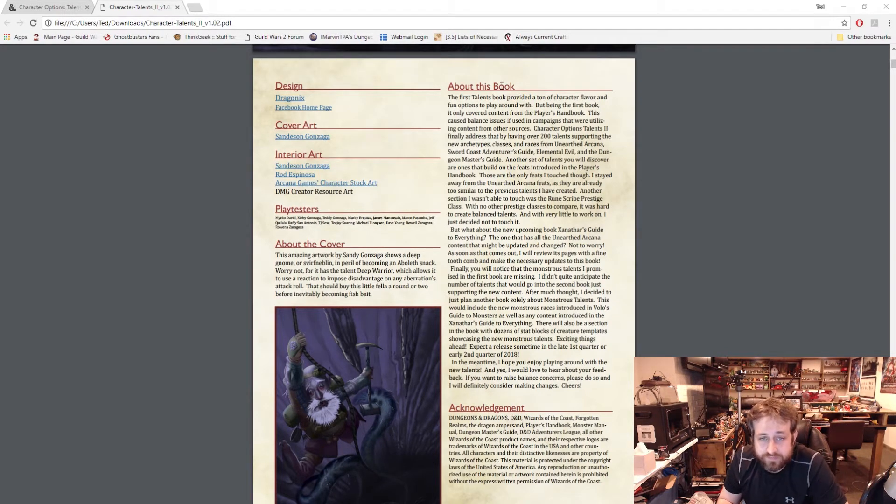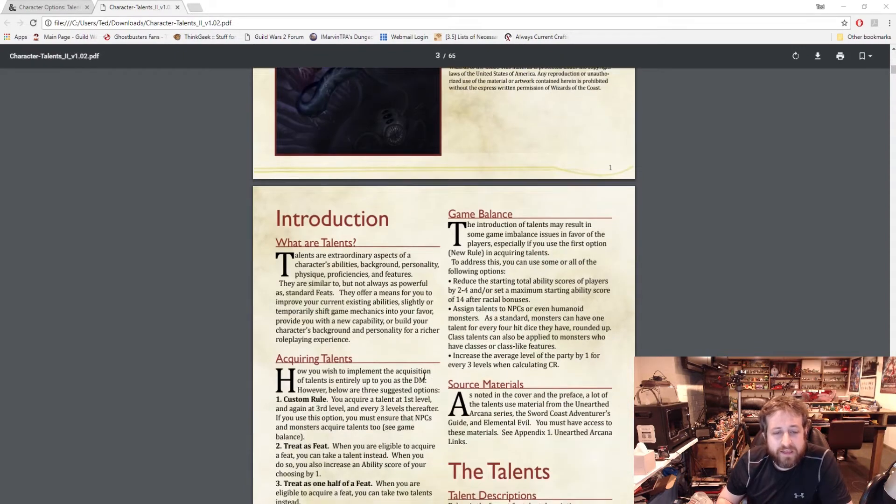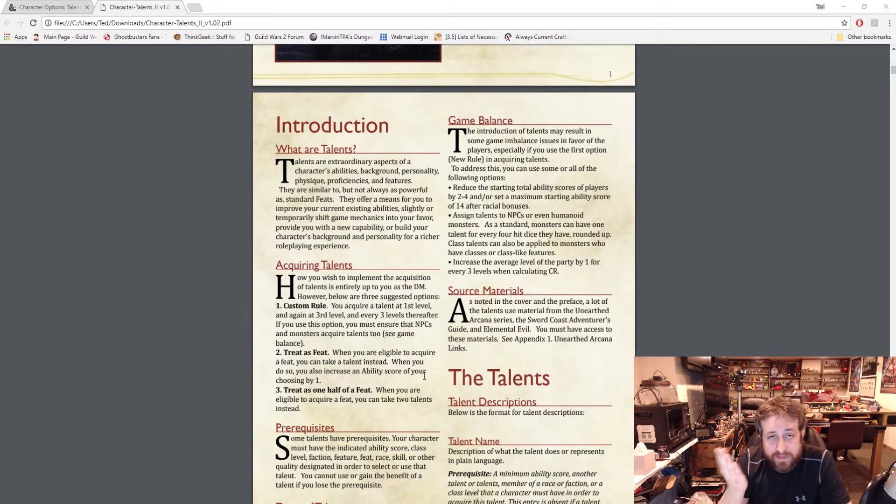Here's the open game license and then a section about acquiring talents. The official terminology: talents are extraordinary aspects of a character's ability, background, personality, physique — proficiencies and features similar to, but not always as powerful as, standard feats. They offer a means to improve your current existing abilities slightly or temporarily shift game mechanics in your favor. It needs to be said: this is not Adventure League legal. DM's Guild Adept content is Adventure League legal, but this is homebrew, so this does not count for AL.